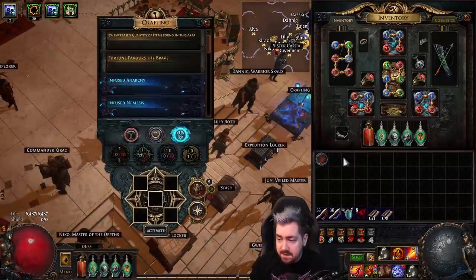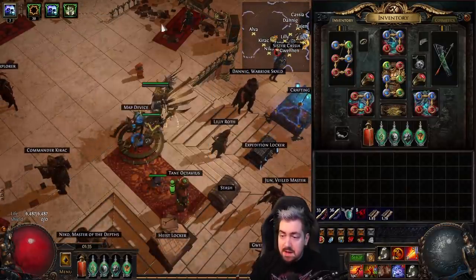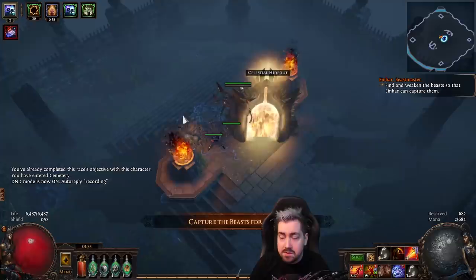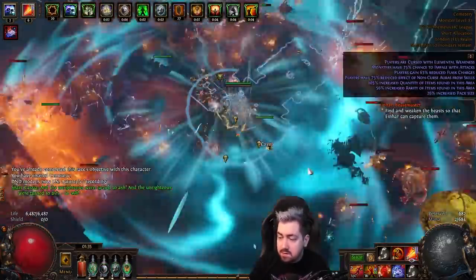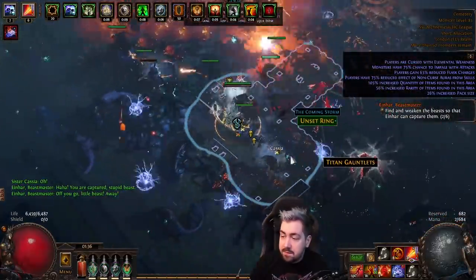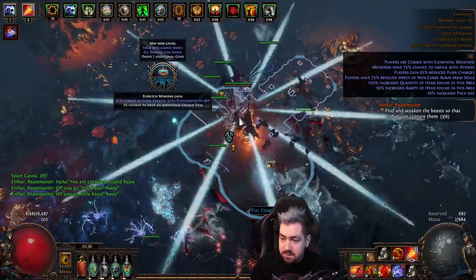Let's just open a cemetery here. You can see I have the blue influence on, and you cannot use Shaper or Elder Scarabs while farming this because you can only have one of those type of influence monsters. Let's go find an altar. So here we can see an altar has appeared, and I'll try to give a few examples of different altars and what I would do with them. We'll just fast forward until I find those.